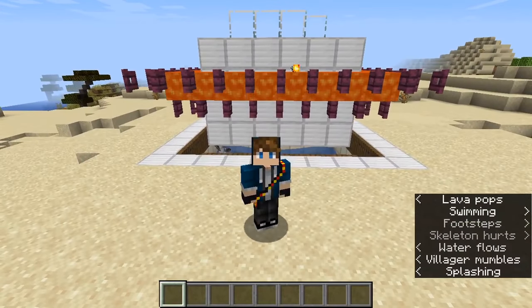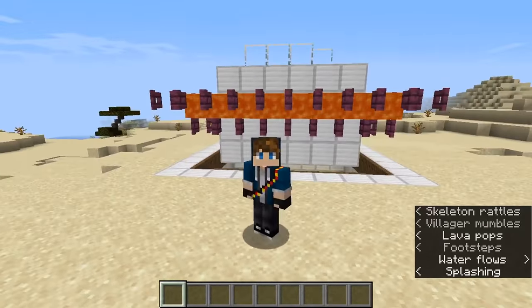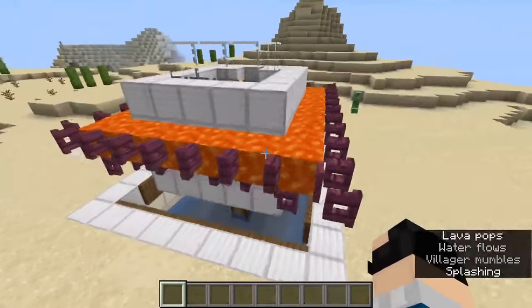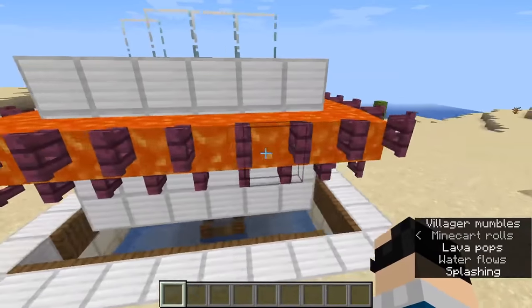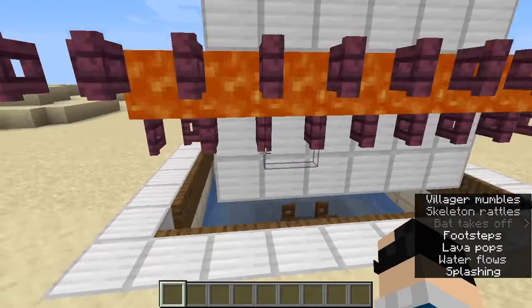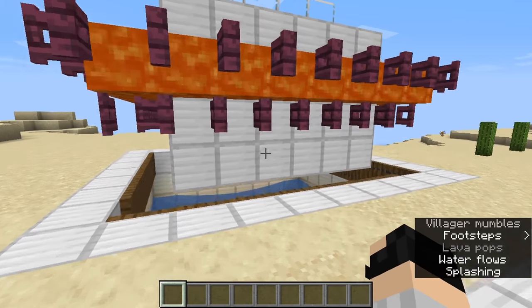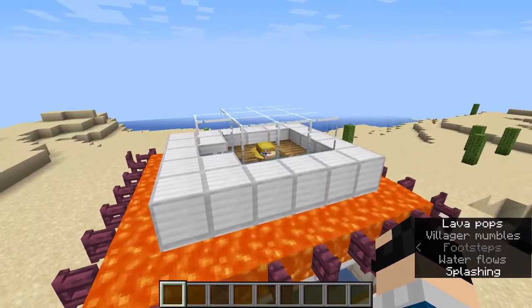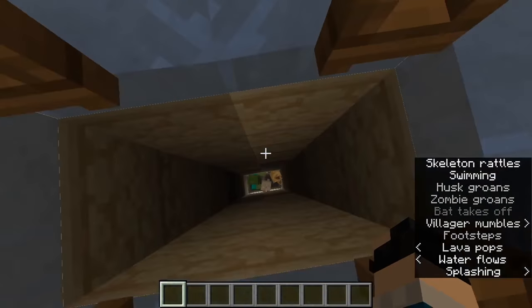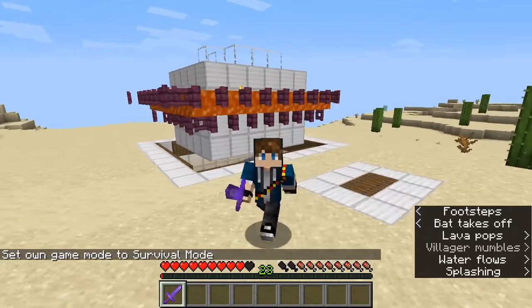This next one — although it may not look it — is a raid farm. A simple early-game raid farm that we can build pretty simply with just the resources you'd have on hand. We've got lava up here which is going to kill our ravagers. Ravagers are two high and three wide, so when they come over they won't fall down into the hole but they will hit that lava and die. Whereas all the other mobs — the evokers, pillagers, and all that — will run up here to get to the villagers and then fall down.